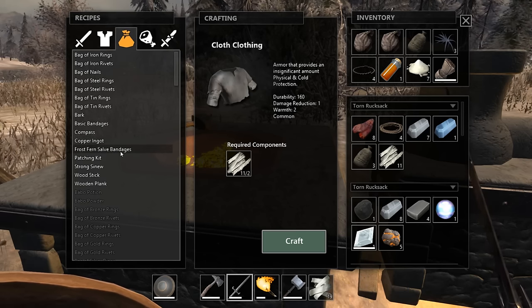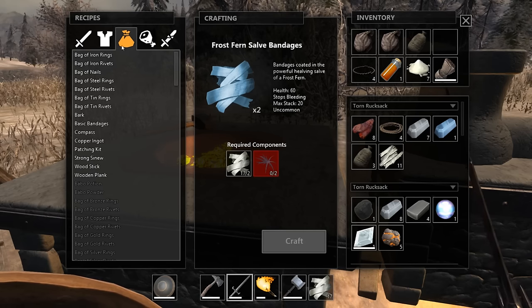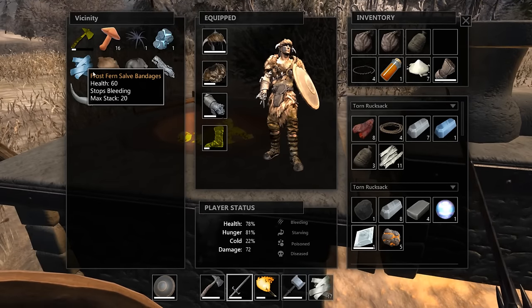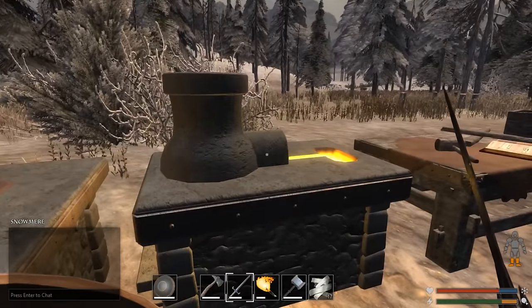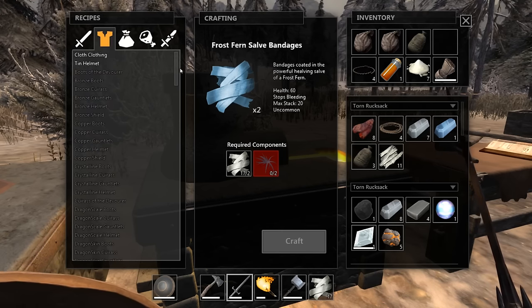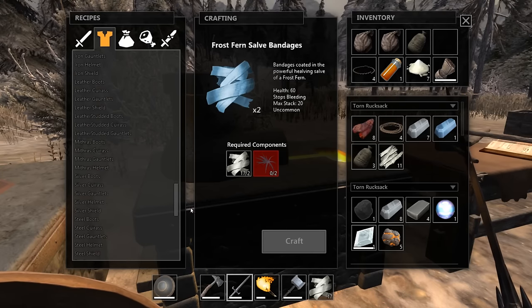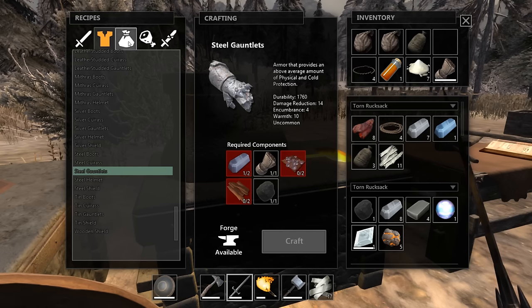We're going to have some frost ferns available, so we can do a little bit there - that's pretty good, I didn't realize that was a thing. Let's see what we can make at the smith. We need to make steel something here. We made the gloves and the boots, right? Steel boots are going to take a bag of steel rivets, and steel gauntlets take the same thing - so we need four bags of steel rivets altogether. To make bags of steel rivets, it only makes one per ingot. We're going to need four steel ingots to do that. Good lord.